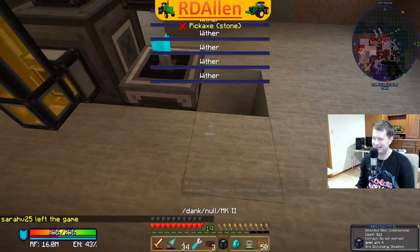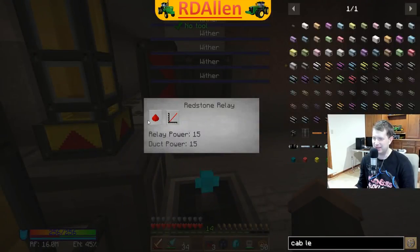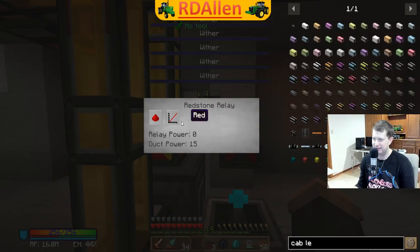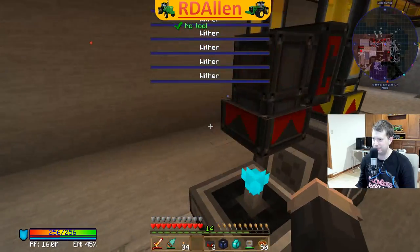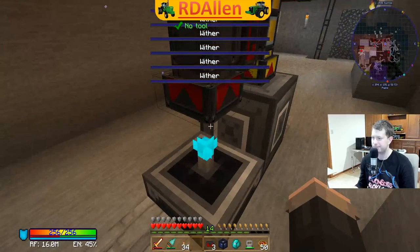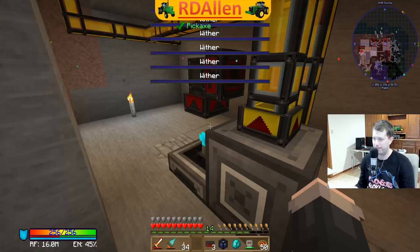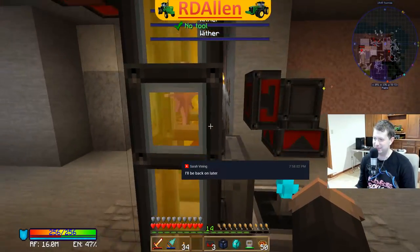Let's set this relay to output, and we're going to set it to require a low signal. So that means it should shut off - the withers should stop spawning. I keep getting nethers and withers mixed up.